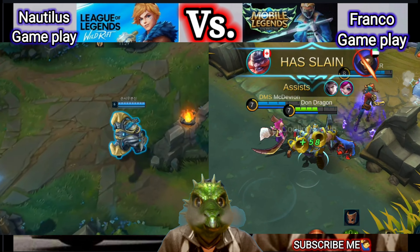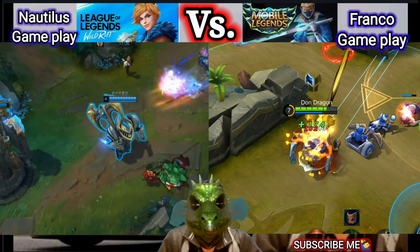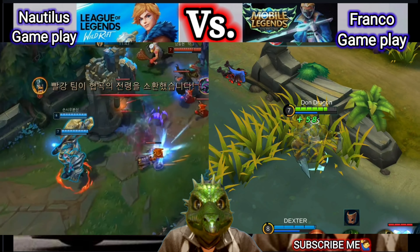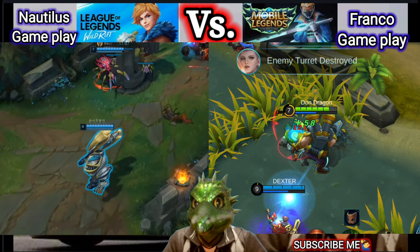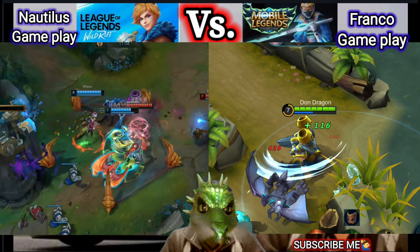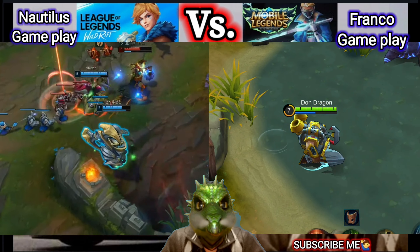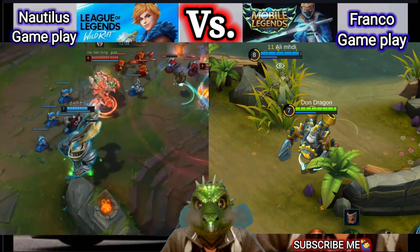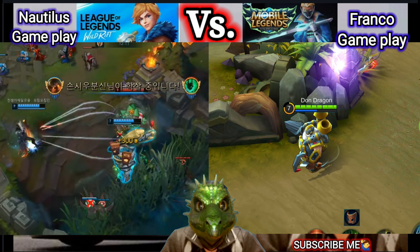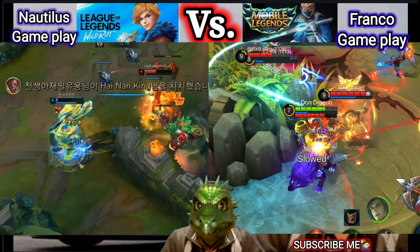Attributes of Franco: this is the movement speed — he has 260. He can attack, so you can also use Franco as a fighter. He has 160 attack damage, but he doesn't have magic damage, so you cannot use magic damage for Franco. Attack speed — he has a slow attack at 0.826. He has low physical defense starting at 25, and also has magic defense. Franco uses mana. He starts with 2,709 HP and mana starting at 440.